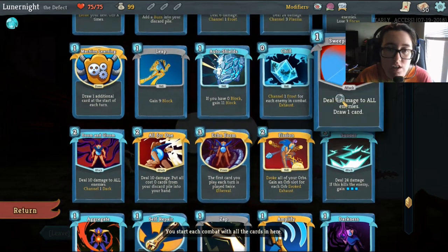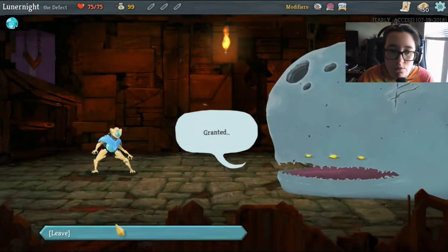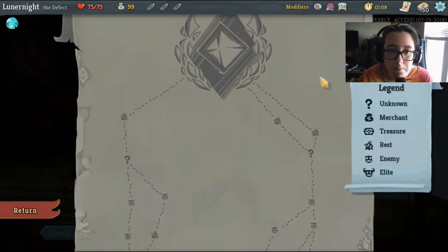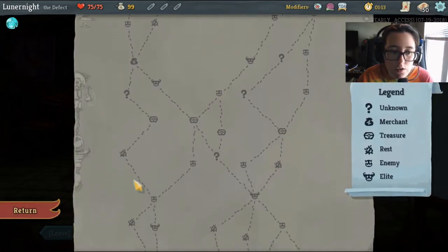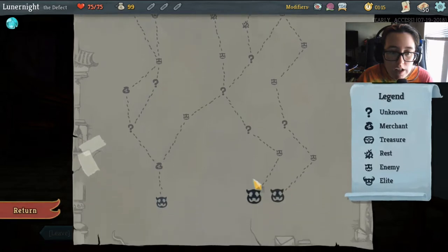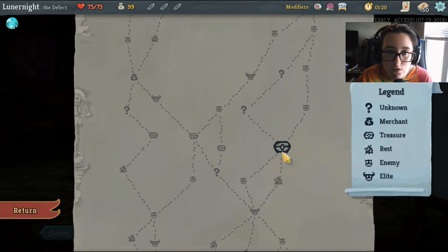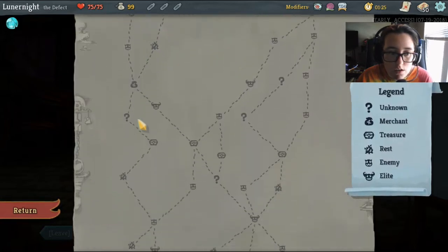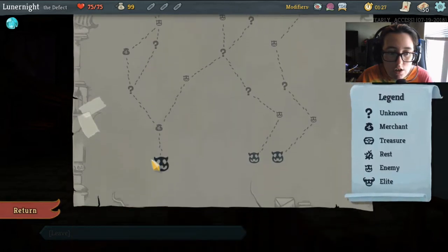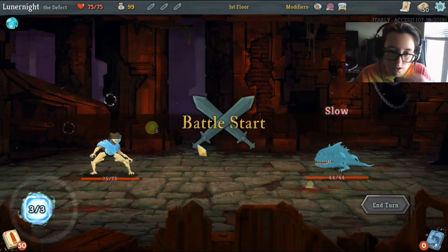Echo form and chill — we're going to kind of do the same thing we did last time. Let's find some upgrade paths. One, two, three, four down that way and we get two shops — that's pretty good. It looks like that's the best way to go, and there's not any elites that direction. Wait, is that three shops? Yeah, that's three shops. Holy shit. Alright, let's go do this.